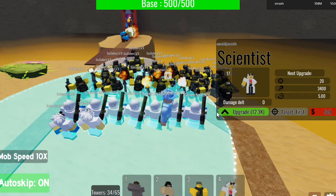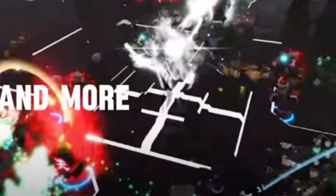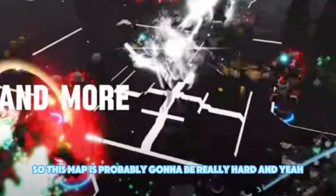The last leak is the Core map, which looks like a potentially four-lane map. This map is probably going to be really hard since you'll have to defend four lanes.